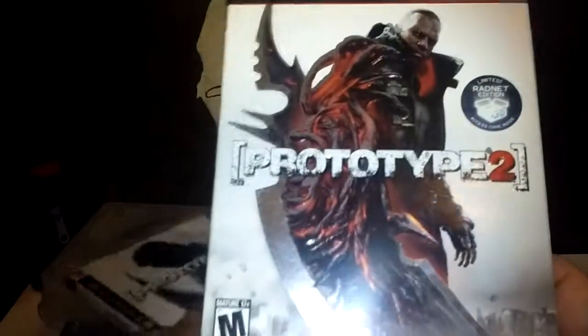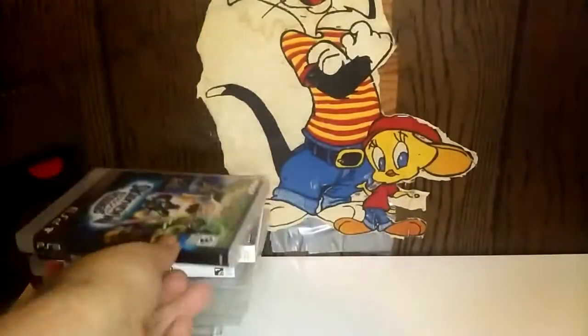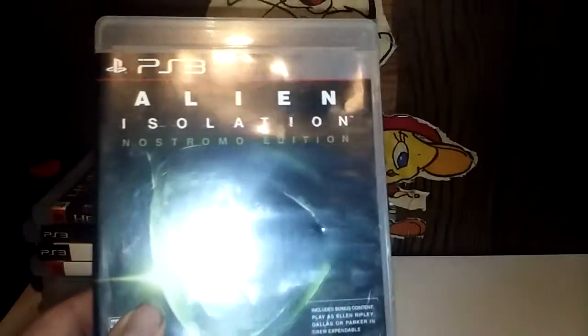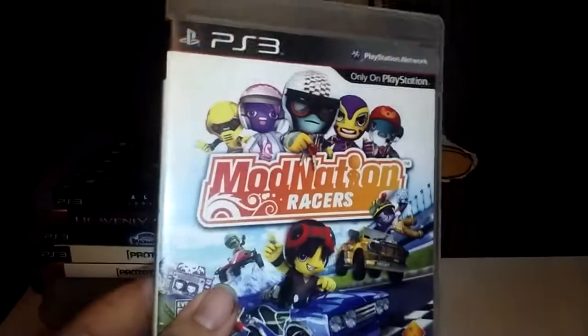Prototype and Prototype 2, which has got the cardboard sleeve with it. Skylanders Imaginators. Heavenly Sword. Alien Isolation, Necromo Edition, I guess that's how you'd say it. ModNation Racers.